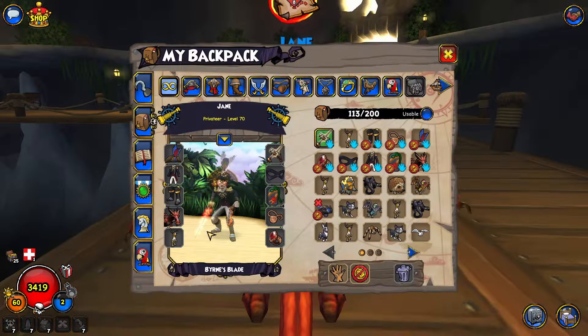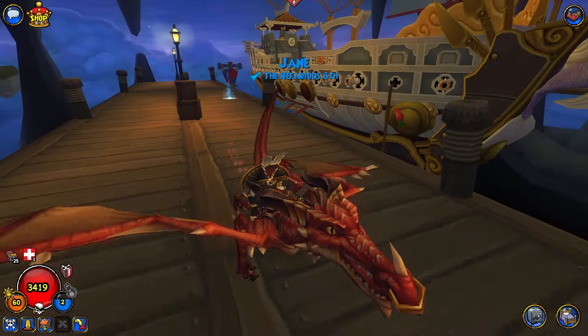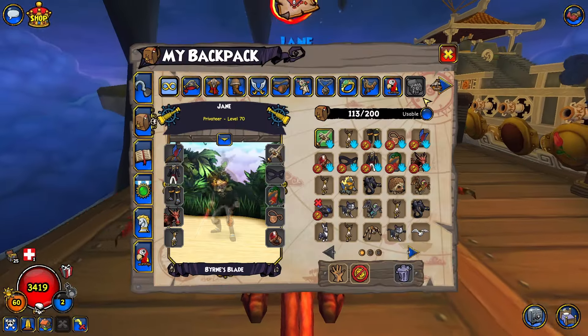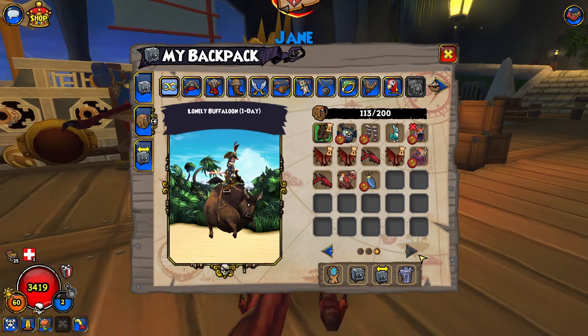There's two versions of it. One of them is very fast and the other one is fast. Be warned, the very fast one is very rare — probably even rarer than the Companions, to be honest. I don't have it. And most of the housing items are just imported from Wizard101. That concludes my review for the pack. I'll see you next time.